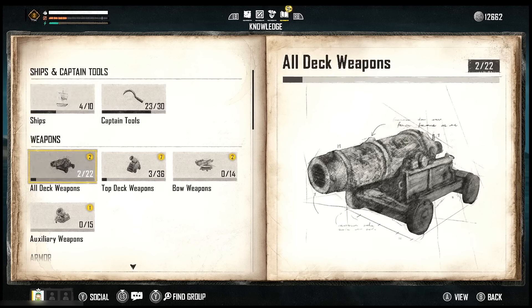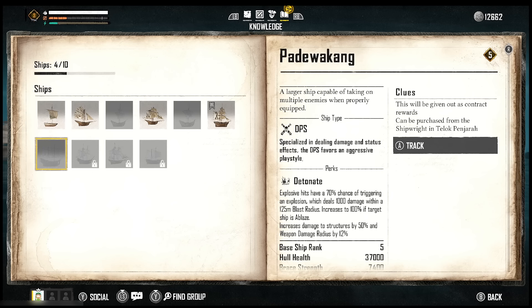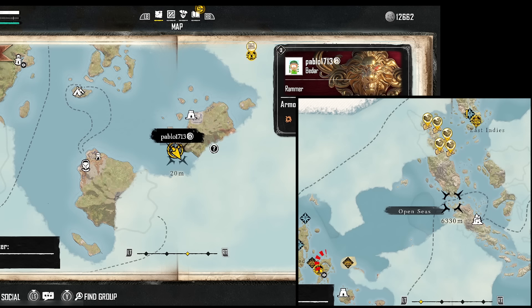We're gonna go to the codex and our knowledge base, then go to Ships and find Padua Khan. Press A to track the blueprint location. Now if we go into the map, you will see the location.